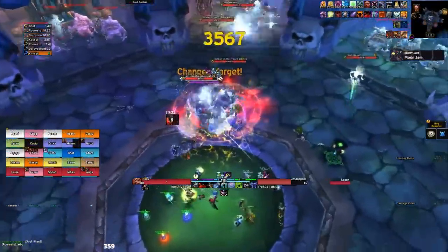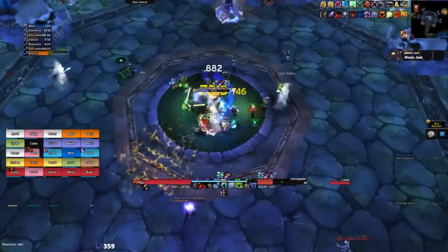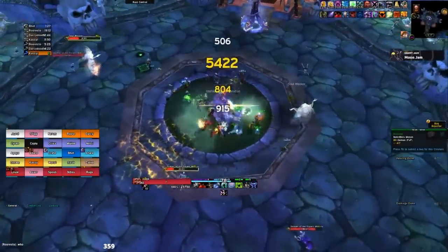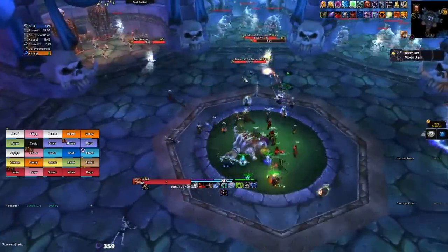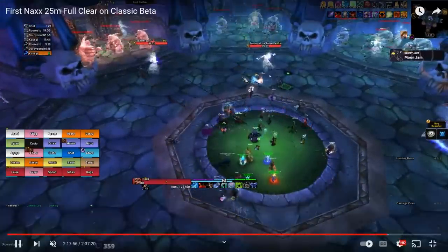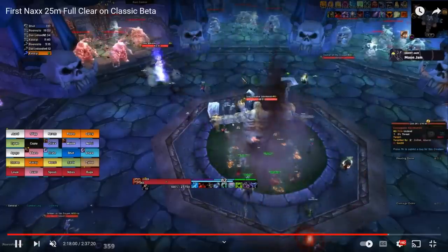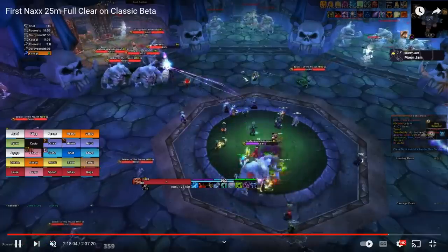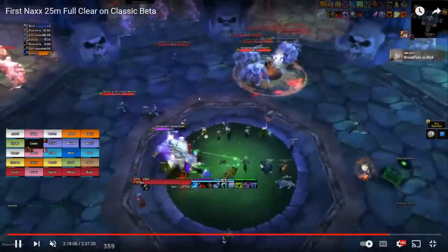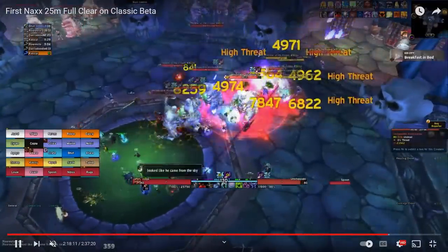For Kel'Thuzad phase one, it's pretty much just a time-gated slow phase. Have your tanks pick up the Abominations — you don't need to run out to them; they will slowly make it to the center. Don't send your pets into the Soldiers of the Frozen Wastes, as your pets will trigger AoE damage that hits the entire raid for a ton of damage. Also, don't AoE an entire corner — it won't wipe the raid, but it can get sketchy and people can die, so it's just not worth it.